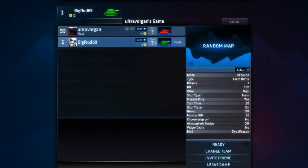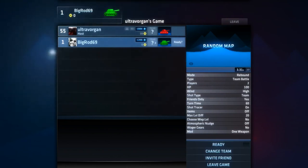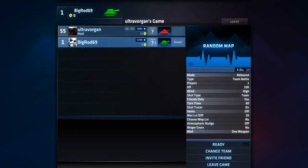Shot type team is like your team shoots. There's single, team shot — which is one person shoots and then the other — and all, which is literally everybody shooting. Then there is the turn time — find your shot placement and shoot. Shot tracks show you where you shot. Items: there are different types of items. Max level difference is basically what level players can join.